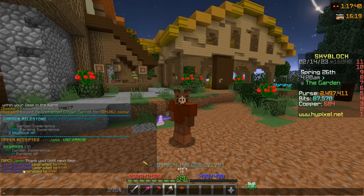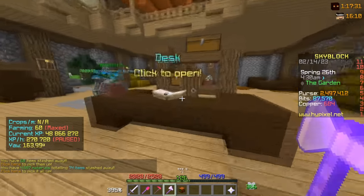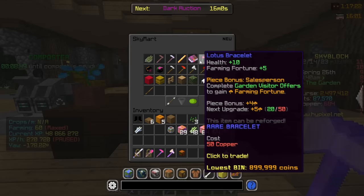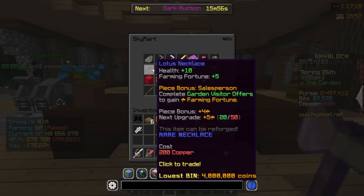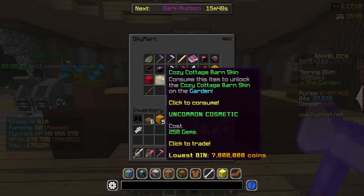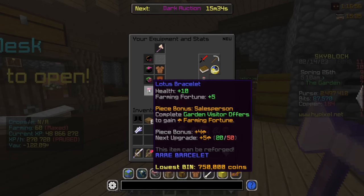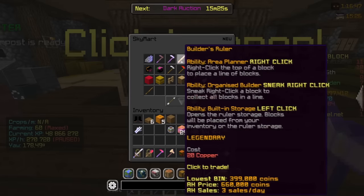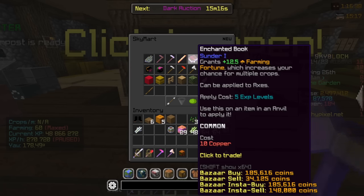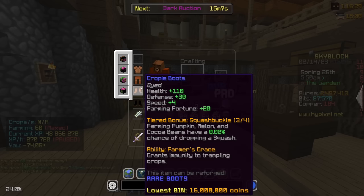With more trades you can upgrade your equipment. At the Skymart shop, most items like barn skins are somewhat pointless early on. Personally, your priority should be: Lotus Bracelet first, then Lotus Belt, then Lotus Leggings, then Lotus Cloak. Buy the last piece you're missing, use /equipment to equip the full set, and it will grant you more farming fortune. Beyond that, the next important item is Sunder — a brand new book that goes up to level 5 and gives even more farming fortune.